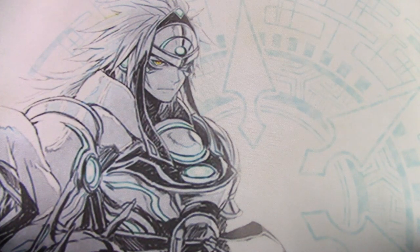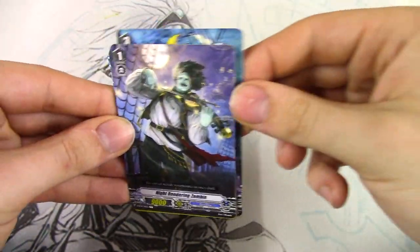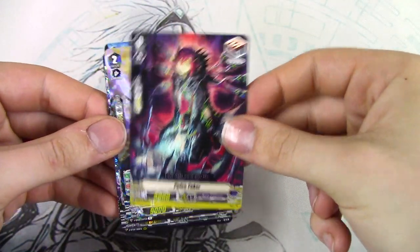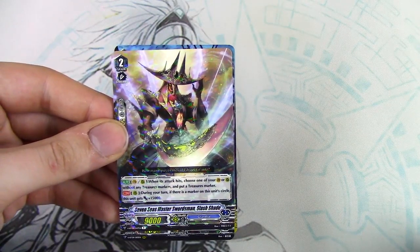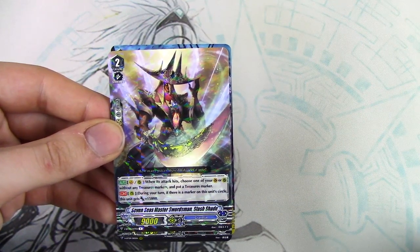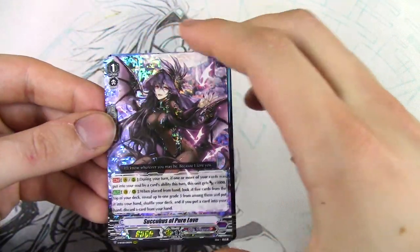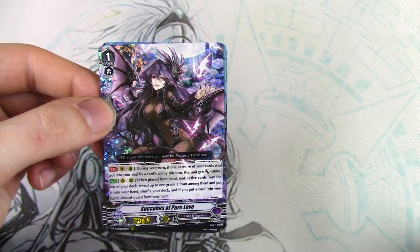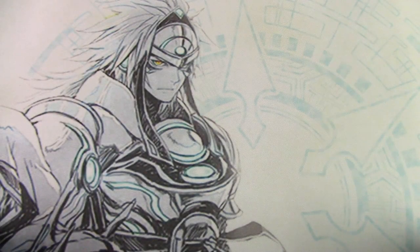I think we are on the very last pack of this box. That one card that seemed good but isn't really good, Hoop Master, Nightmare Land, Pulse Taker draw trigger. Slash Shade — when it hits, you get a Treasure Marker, and during your turn if there's a Treasure Marker on this unit's circle it gets 15K — really cool Seven C's card. And the Dark Irregular Stride Fodder grade 3 searcher — during your turn, if one or more of your units was put into your soul, this card gets 5K, plus the search for a grade 3.